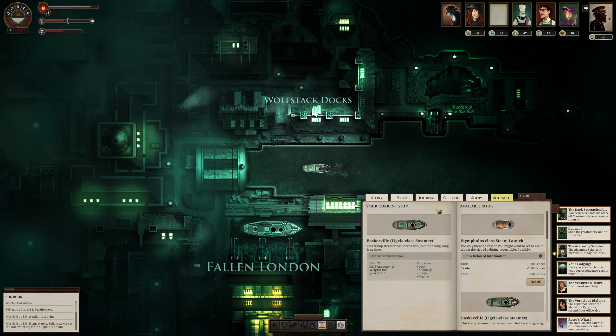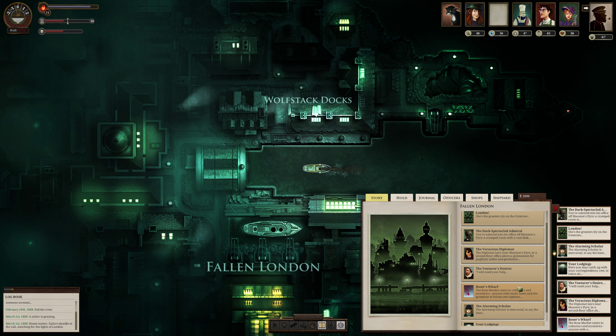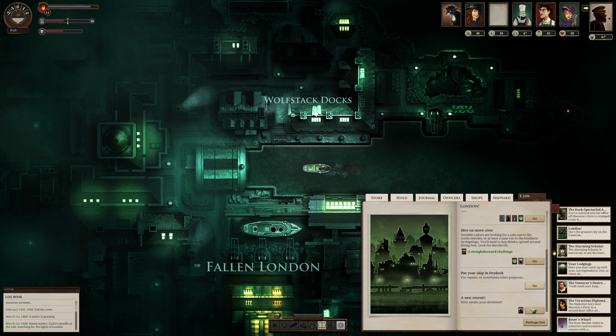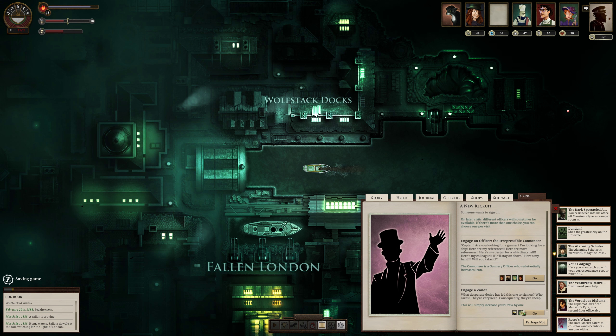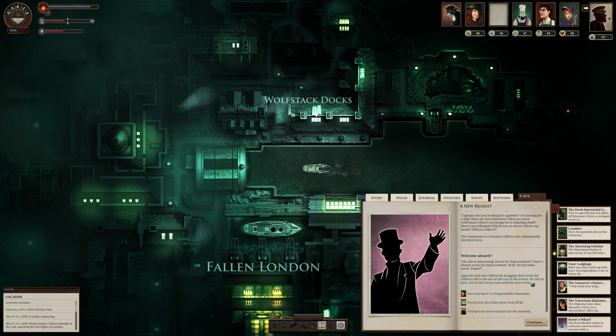We need to prepare our boat really badly — that's mostly what we came here for. Also somebody wanted to sign on. London — a new recruit! A cannoneer! I'm hiring you. 'Captain, are you looking for a gunner? I'm looking for a ship. Here are my references, here are more references, here's my design for a whistling shell, here's my hand — will you take it?' The cannoneer is a gunnery officer who substantially increases iron. Thank you so much, I needed you.